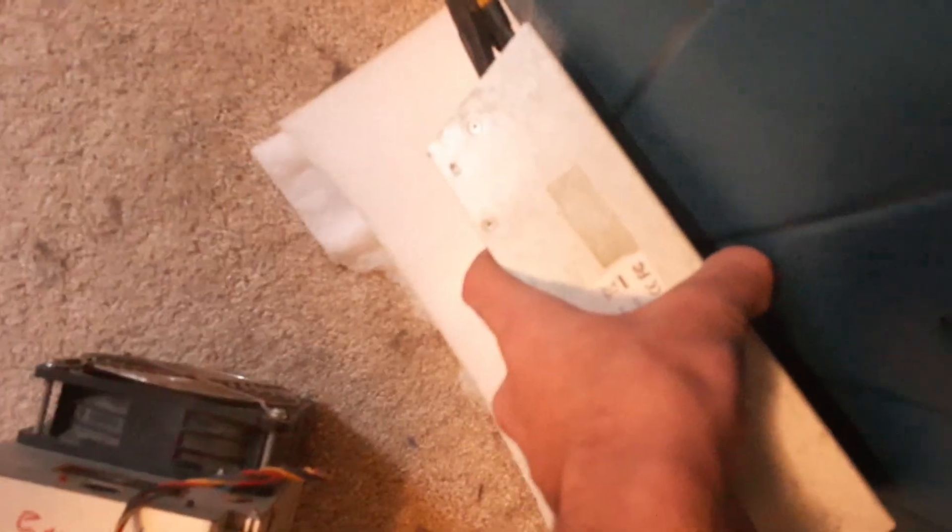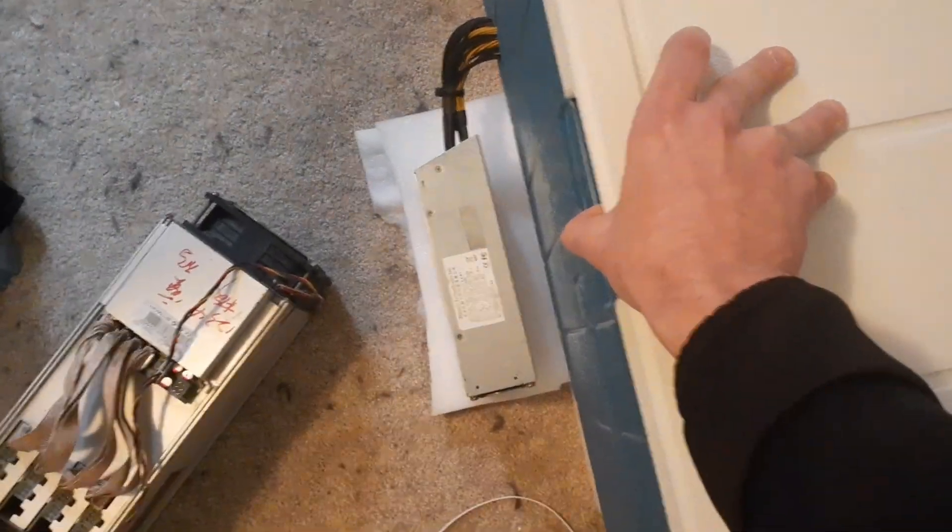I cut a little hole on the side for the power supply. I have it sitting on some styrofoam to reduce noise since I'm in an apartment. It's a pretty good setup for ASICs - if you're looking for noise suppression, they do sell suppressors on eBay, but if you want to do it yourself this is a good cheap way. It keeps it really cool because it directs the airflow a lot better instead of just having it free flowing in open air.